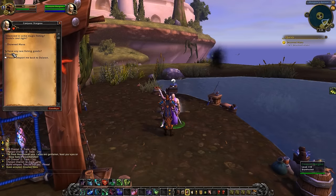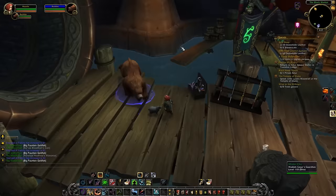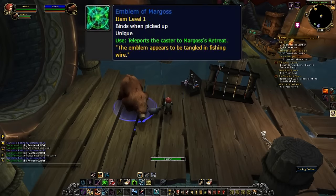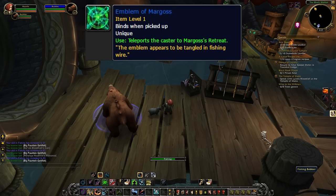There's a new fishing reputation to grind in Legion, and that's where you'll get your new pet and mount. Conjurer Margoss hangs out on his retreat on an island floating off of Dalaran. To get to him, you'll need to fish up an Emblem of Margoss from a Swirling Whorls node in the Black Market of the Dalaran Sewers. The emblem is consumed on use and ports you to his retreat.